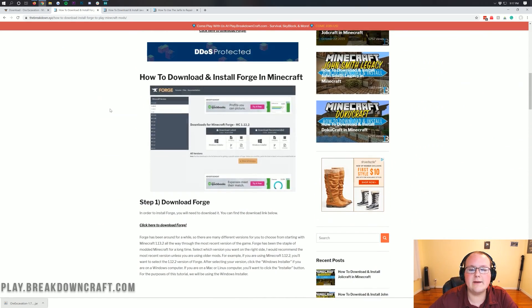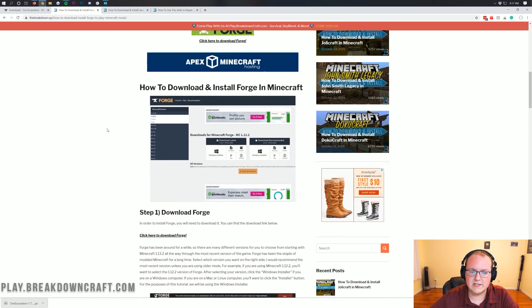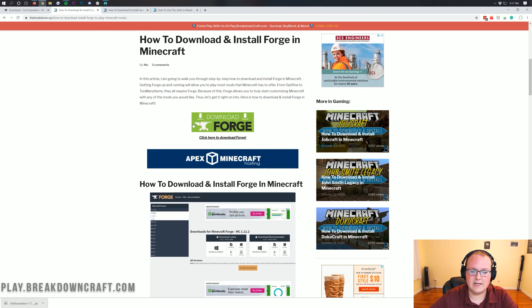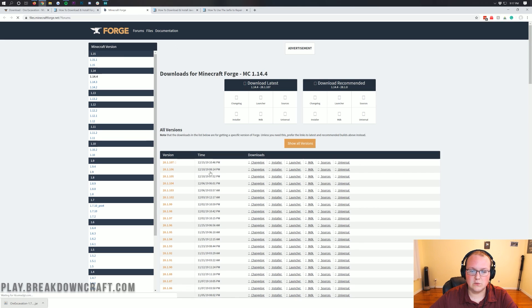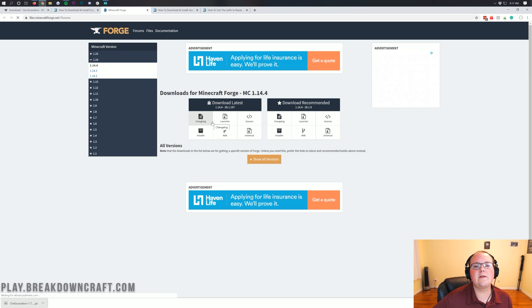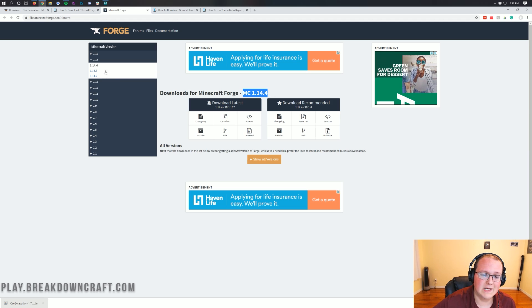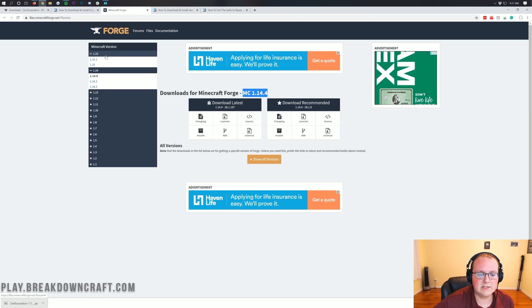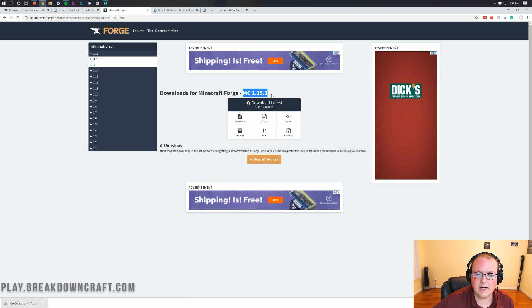Click the green Download Forge button. It will take you to Forge's official website where you want to make sure you're downloading the 1.15.1 version. If it shows MC 1.14.4, that's not correct. Come over to the left-hand sidebar, click the plus on 1.15, click 1.15.1, and then you'll see MC 1.15.1. Once you see that, go to Download Latest and click the Installer button.